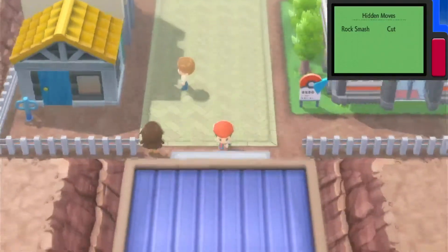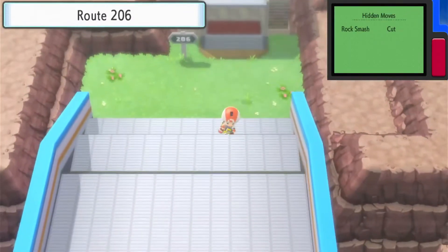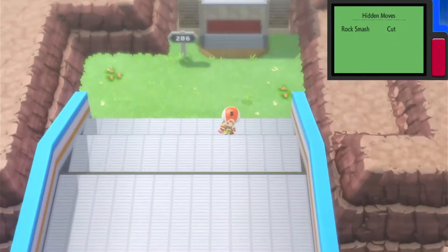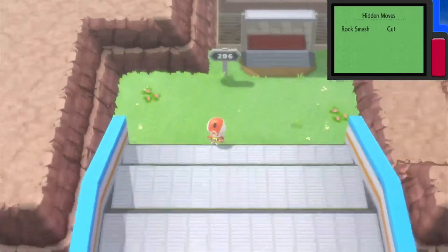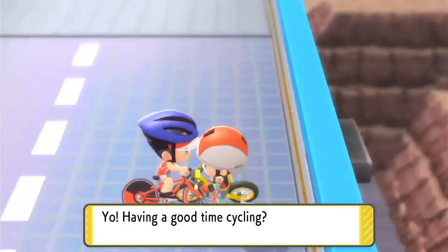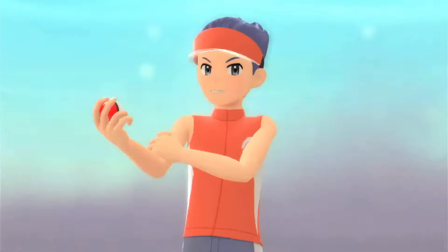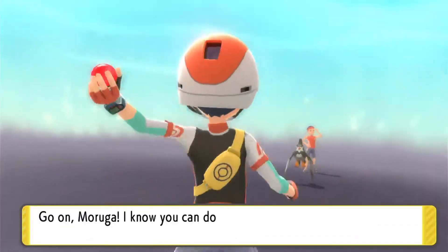If you tried to go beyond Eternal City before, there was a clerk blocking the way. In the original game it would say 'Please get on your bike to enter Cycling Road.' But now since we have the bike, it automatically puts you on it. Welcome to Route 206, also called Cycling Road! This is a downward slope and there are trainers on it. I did some digging off-camera to get some things I'll need — I'm trying to build a strong team.